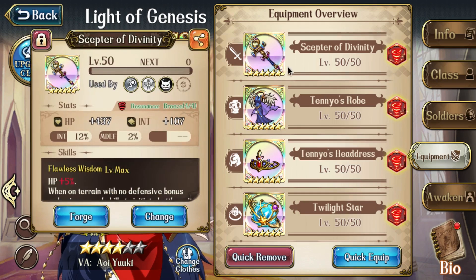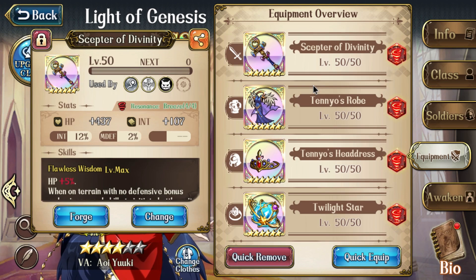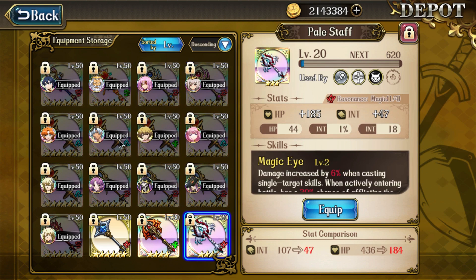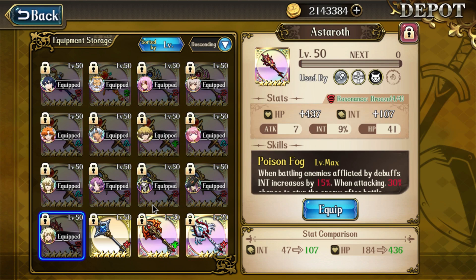For her weapon, I like the Scepter of Divinity. One of her niches is to attack with impunity from range — her talent lets her stack up to 2 additional range that never wears off, so getting even more range from her weapon gives her that much more freedom to select a target while maintaining good positioning. It doesn't have the big Int boosts of some other options though, so if you're less concerned about range or you're missing a Scepter, then a Red Moon is a solid general pick. Pale Staff is probably her other best weapon because it boosts her single-target damage and also has a good chance to provide a debuff to trigger her Heart Bond's bonus damage. Even something like Astaroth could be a meme choice depending on what's going on with the rest of your team or your opponents.